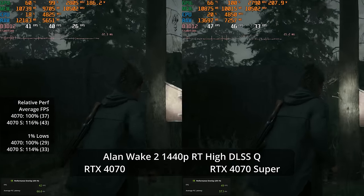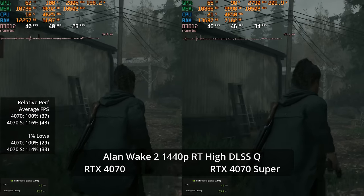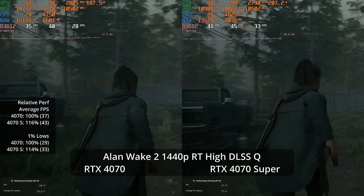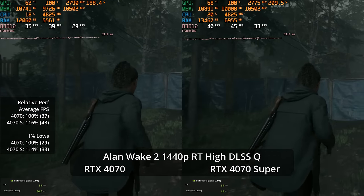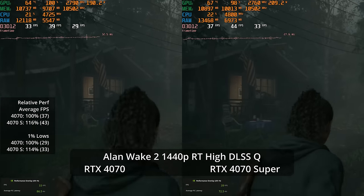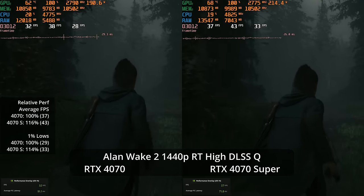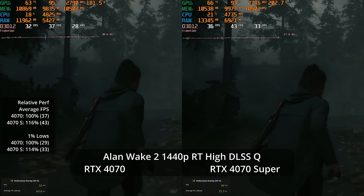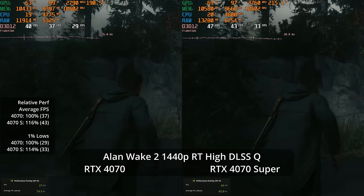With path tracing and DLSS Quality at 1440p, both GPUs get crushed — it's at least playable in a slower-paced game but borderline. We're seeing 43 fps versus 37, a 16% advantage for the 4070 Super, and a 14% advantage in 1% lows at 33 versus 29.